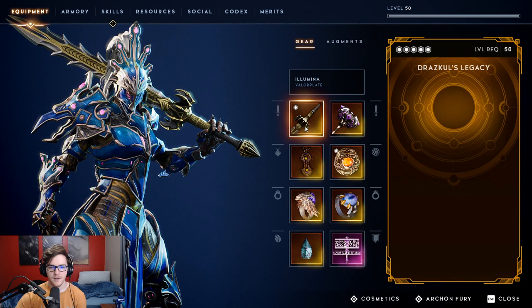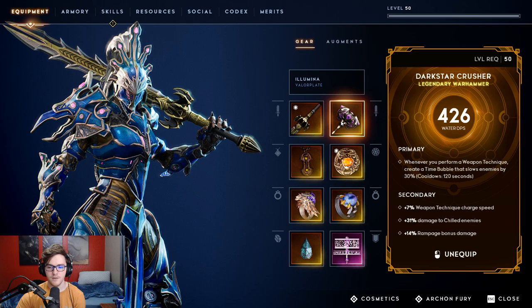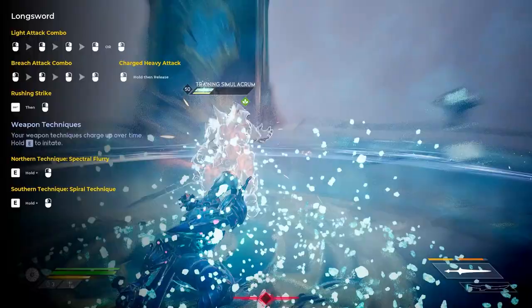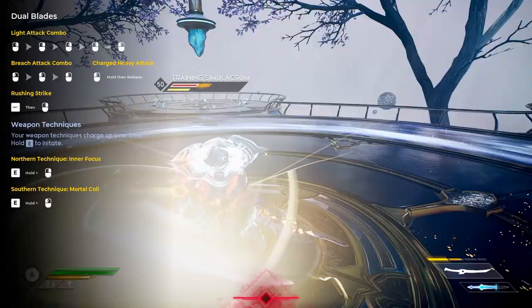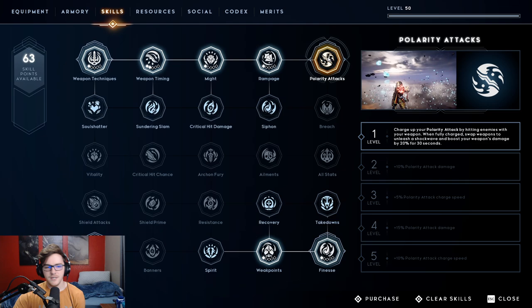From there I could go to Polarity Attacks, but I don't use it personally because I have a really good longsword as my main hand and mostly just use my offhand for a slowing field and breach damage. But if you're just starting out, you might want to invest in Polarity Attacks — you charge it by hitting enemies, then swap weapons to unleash a shockwave and boost weapon damage by 20% for 30 seconds. It's actually really good early on depending on your weapons.